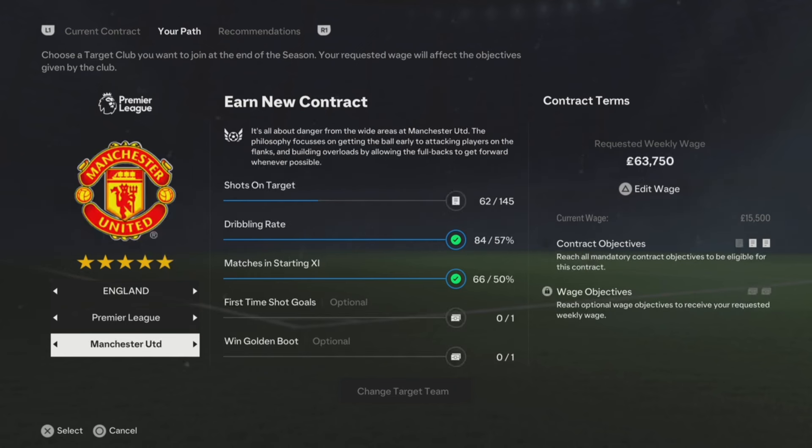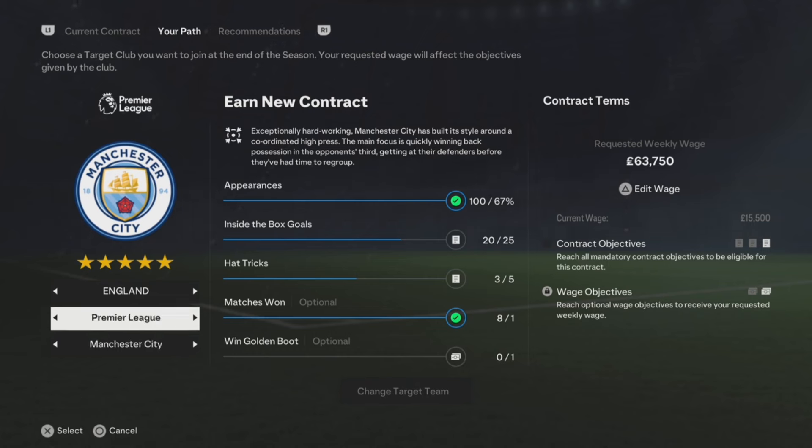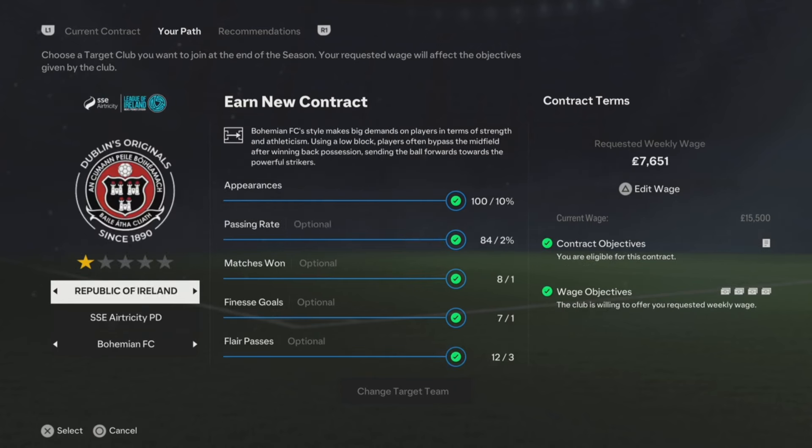Let's look at some other clubs. Manchester United — the bigger the club, the harder the objectives are going to be. For Man United you need 145 shots on target and I've only had 62. For Manchester City, you need five hat-tricks — I've done three — and score 25 goals inside the box, all in one season.